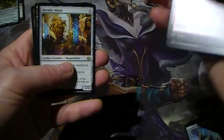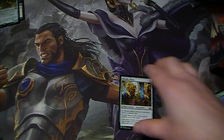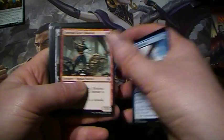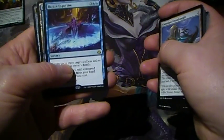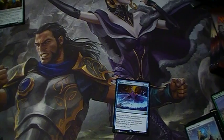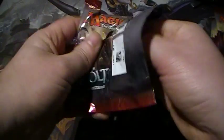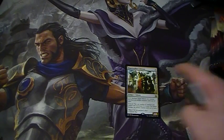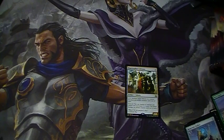Next packet. Metallic Mimic — nice. I paid £95 for this, which is maybe about $105-$110, so obviously aiming to get more value than that. Aerial Modification, Baral's Expertise — not a bad card, I can see me playing that maybe. Shock again, can't get enough Shocks. No Fatal Pushes yet though. Peacewalker Colossus.